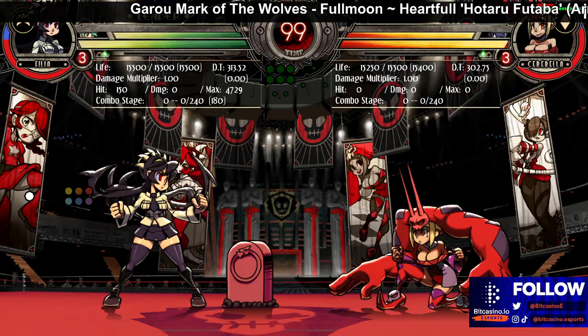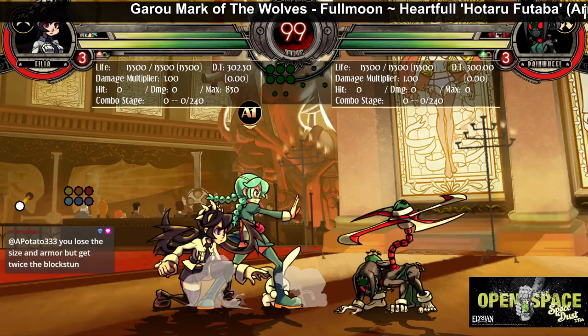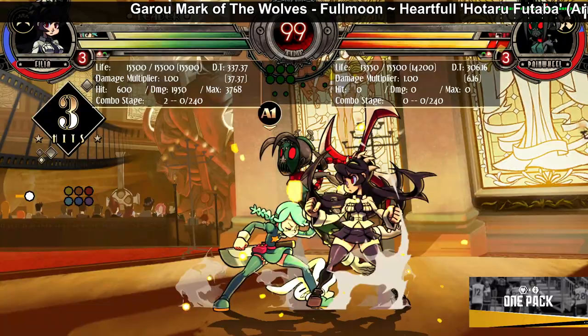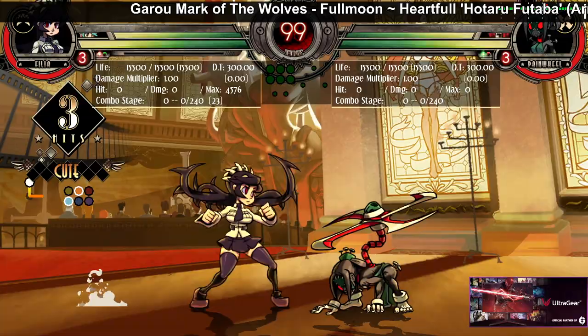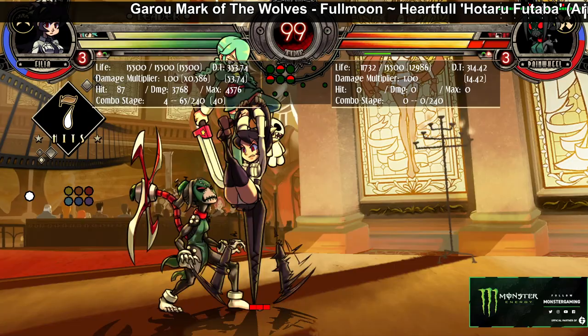She can also use the light version — it doesn't go as far and doesn't wall bounce, but it launches you. This assist is good for people who just want a basic Hornet Bomber-esque assist — a fast, simple lockdown assist that extends pressure and mix-ups and gives easy hit confirms. It's actually pretty good, not a bad assist at all.